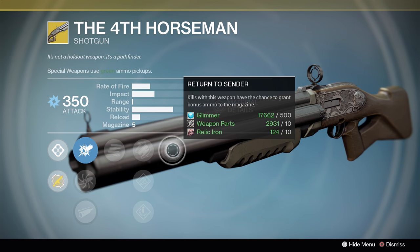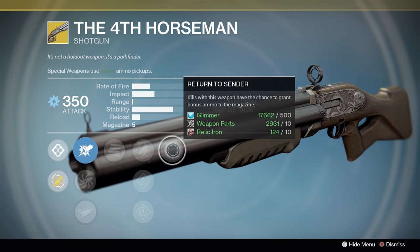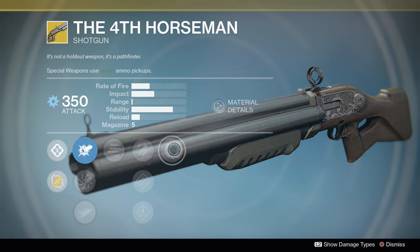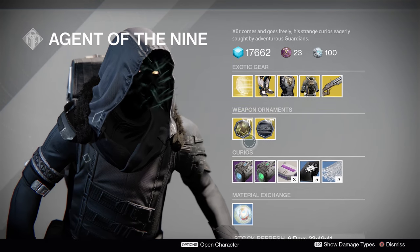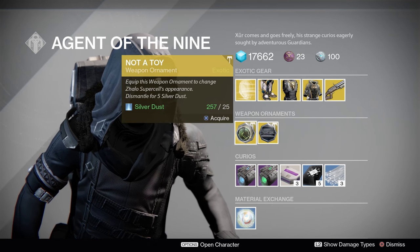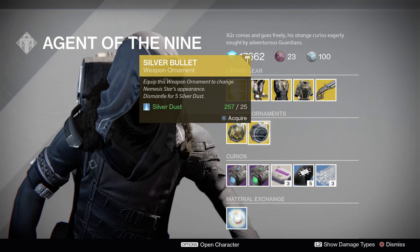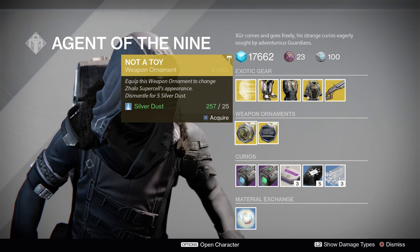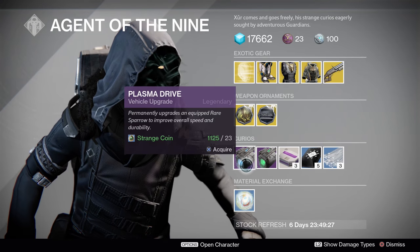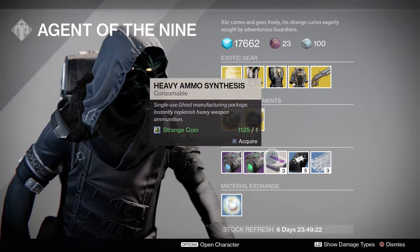I wouldn't call this a good PvP weapon, though. Destiny Fun Police has used it to success, but he has a weird playstyle where basically any shotgun can work into it. It's definitely fun though — pick it up if you're looking for a fun weapon. We also have the Not a Toy ornament, the Zalo Supercell ornament, and the Silver Bullet ornament. I like the Silver Bullet one — it looks very, very good. The Not a Toy one, eh, not that good. Plasma Drive, Green Emerald Coil Drive — yay, things.